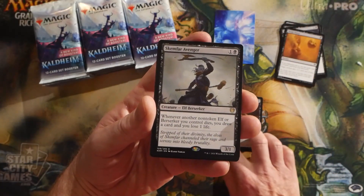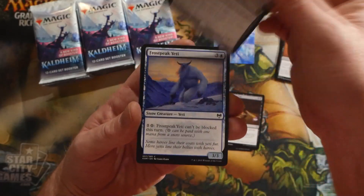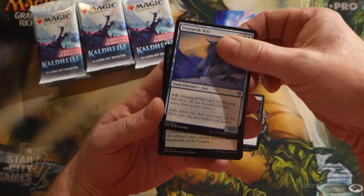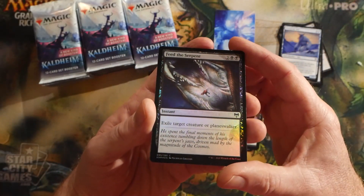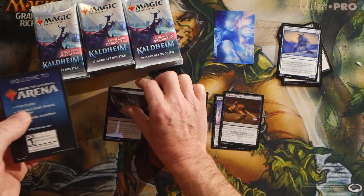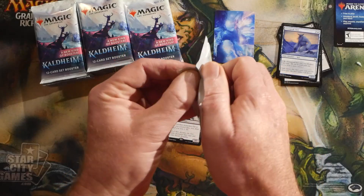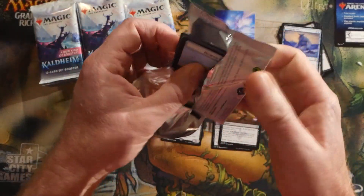Our first rare is Skemfar Avenger, and our foil was Feed the Serpent — so we have a Feed the Serpent foil. We also got a token slash info card. Let me know what you guys are thinking of this set.